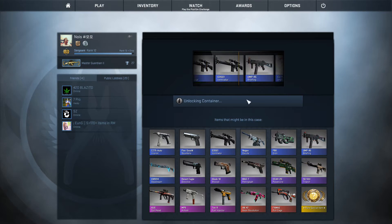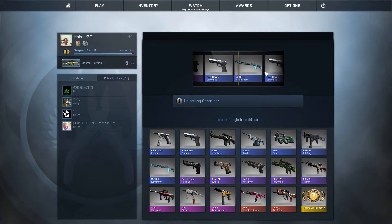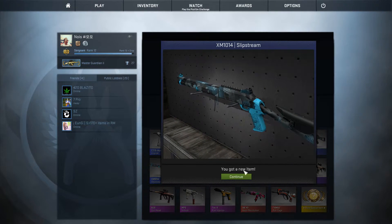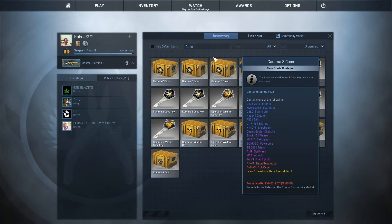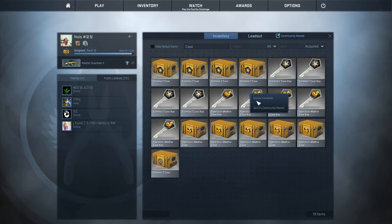First case — what do we get? We got an XM1014 Slipstream. Okay, blue color skin, not in good condition. All right. Second case, we'll go to the Operation Wildfire case.